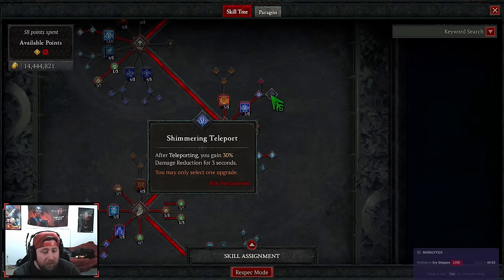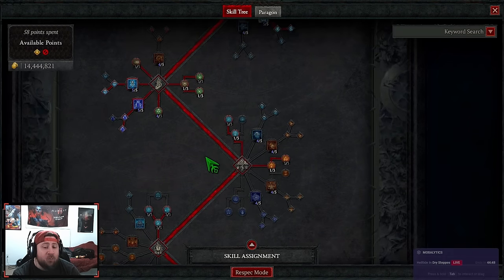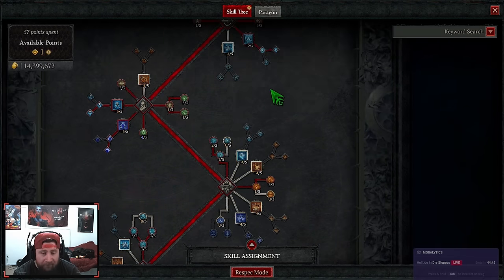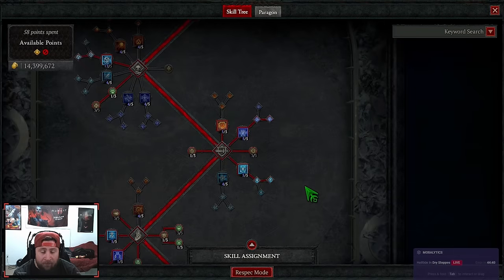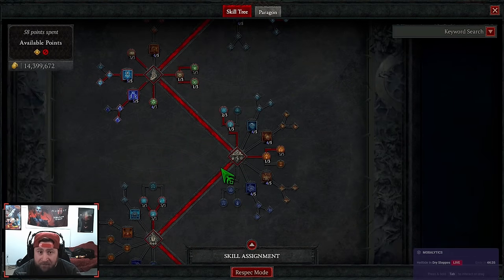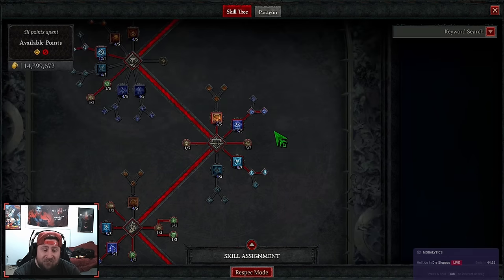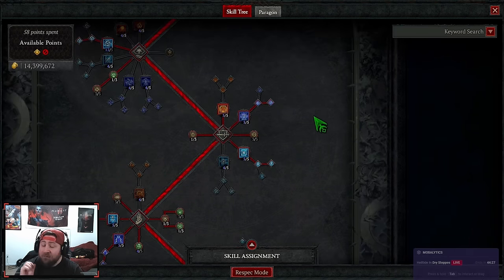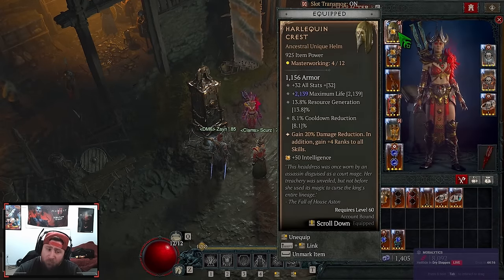Take one point into Teleport, and if you want Shimmering Teleport, take the other point out of Cold Front. That gives you 16% less chill application but you get all the defensive skills. I've tested the build this way — it works just fine. For today's video I'll showcase with the skill points in so you can still see the damage.